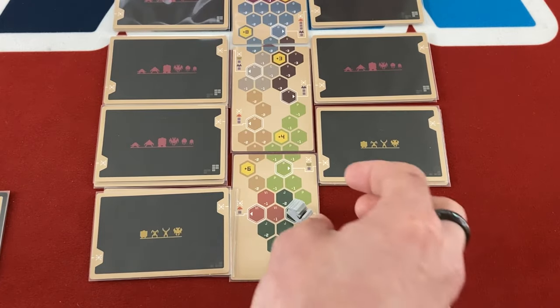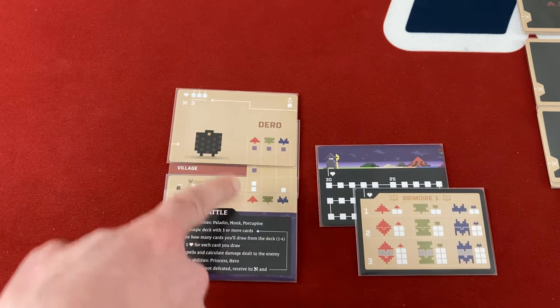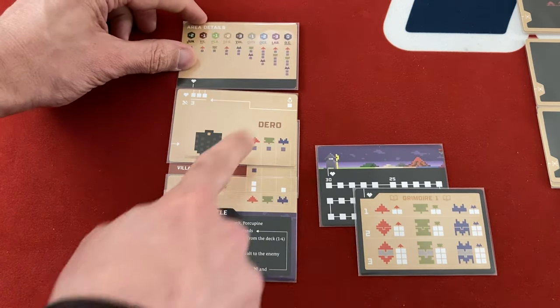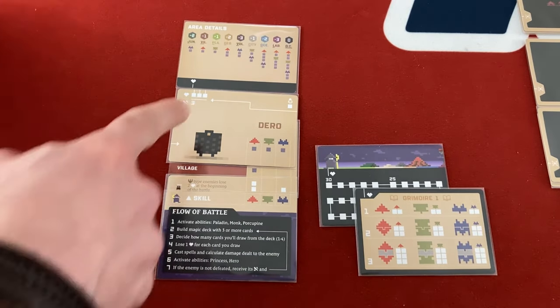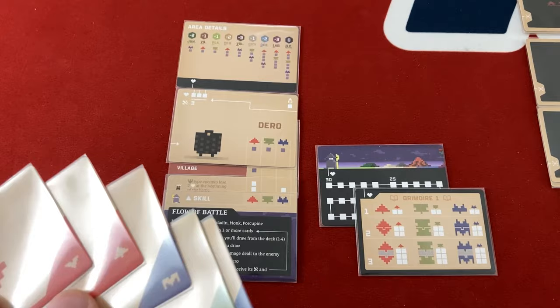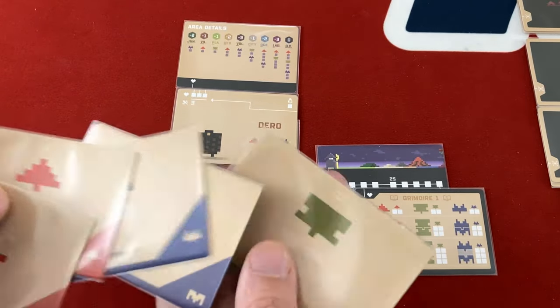Usually it's better to go after all the enemies, so I take one damage and move in for the village fight. We're fighting Darrow — the village has one inherent red defense, and Darrow has red defense too, so my red advantage evens out. Blue evens out as well, and green is a little weaker. But Darrow only has three life, so he should go down quickly. After attacking, if enemies aren't dead they deal damage equal to the value under their current life tracker.